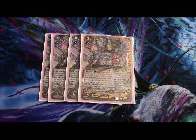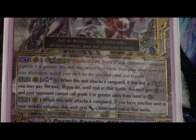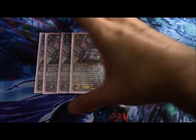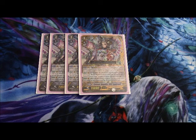Cosmic Regalia CEO Ygracell has a really powerful ability: when this unit attacks a vanguard and she is in legion, you can soul blast six to have her gain a critical, and your opponent can't call grade one or higher units from their hand to the guardian circle — meaning your opponent can't quintet wall or perfect guard. It's a degenerate combination of Glory Maelstrom and any unit that powers up the vanguard with extra crits.